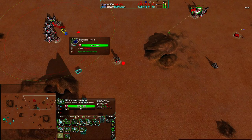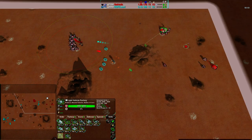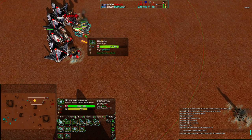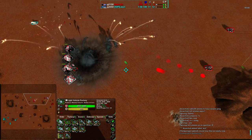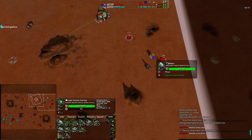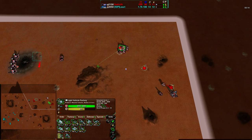Lory hits the Metal Extractor and down it goes — Saktoth has lost a Metal Extractor. Lory is about to try to take out his commander. It looks like he's going to be able to pull it off — nicely done! He's going to lose all the Scorchers in the process, but he has knocked out Saktoth's commander. Saktoth had not morphed his commander at all, but still that's a lot of build power — that is most of his build power. He has only five build power left. That is absolutely massive.